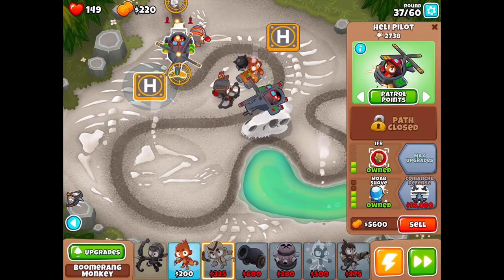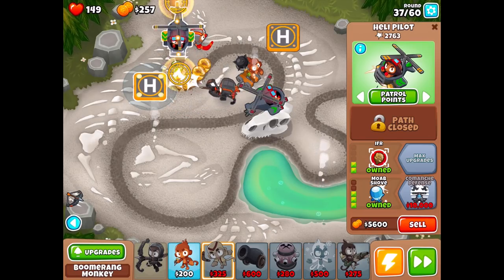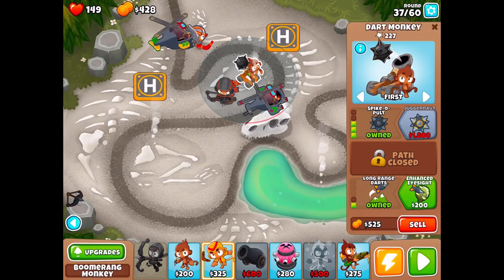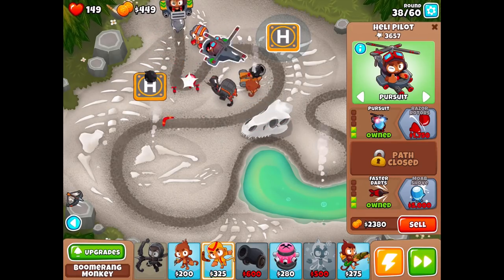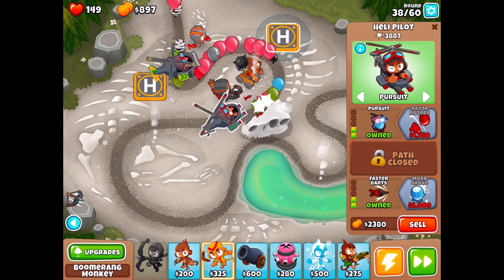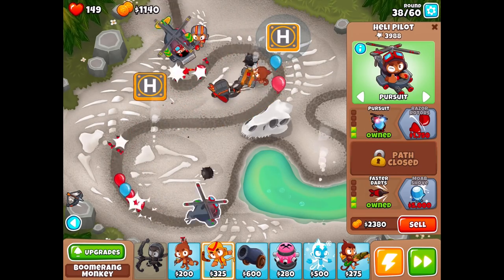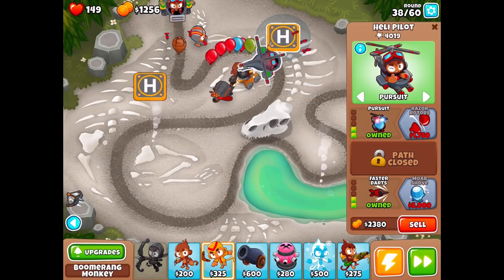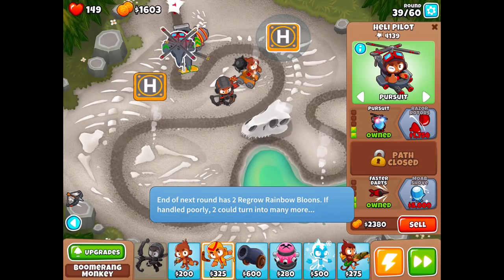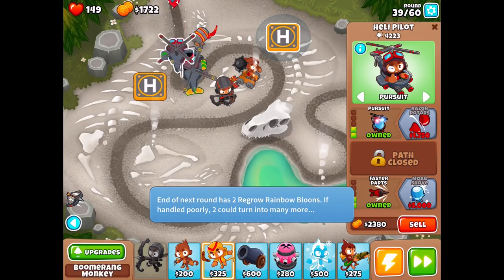We finally got it — the MOAB Shove! Lots of camos but we're handling it. I can spend 200 to get rid of them even more. The 1,750 should be fairly affordable compared to saving up 10,000. He goes across the entire field, so I want the 1,750 upgrade so that no matter how far those bloons push, he can just keep chasing them.